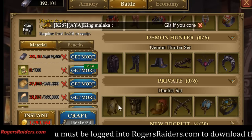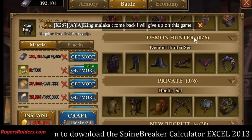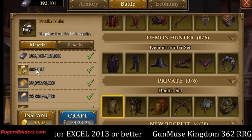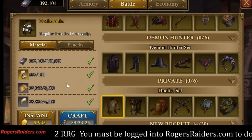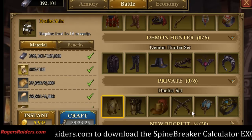The patterns drop for free off of beasts. You go out, you kill some beasts, and I've got almost 600 of these things laying around just from that. Luckily, for the video, I can go build a Duelist set.